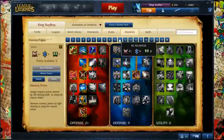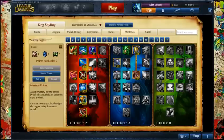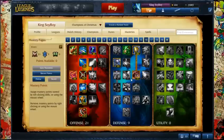For masteries, I like to do more of an offensive Renekton setup — 21 into the Offense tree and 9 into the Defense tree. A lot of Renektons like to go 9 Offense and 21 Defense, because they want to be even more tanky and go for an off-tank build with a little bit of damage. I like to be a lot of damage and a little bit tanky, so I can just be a big threat. And it's a lot more fun, to be honest.